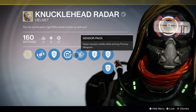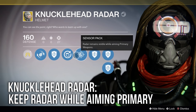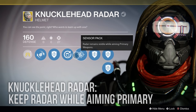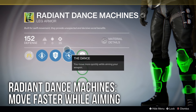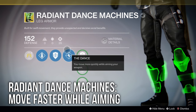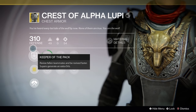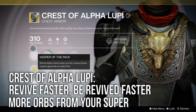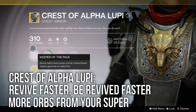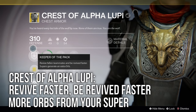Moving on, we have the Knucklehead Radar, which gives you the ability to keep your radar when aiming your primary weapon — straightforward and still a good piece of armor. Next up are the Radiant Dance Machines, which let you move faster when aiming your weapon — another straightforward choice and always a good pick. Last but not least, we have the Crest of Alpha Lupi, which lets you revive teammates faster, be revived faster, and generate more orbs when using your super. Lupi will always be a great piece of armor for game types where reviving is possible, especially in Trials of Osiris.